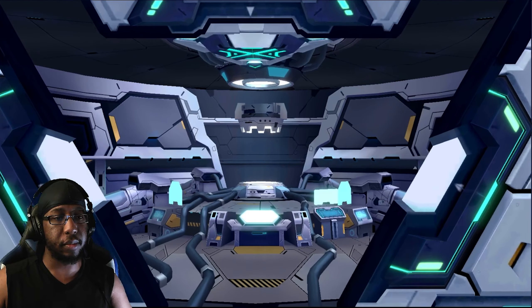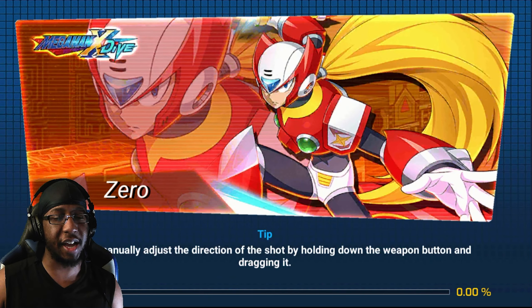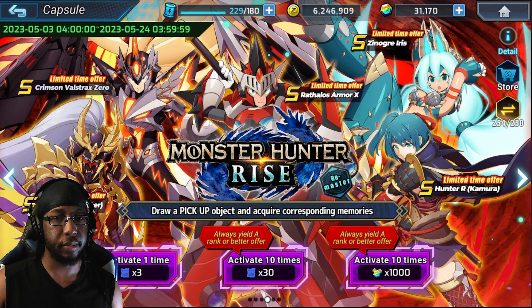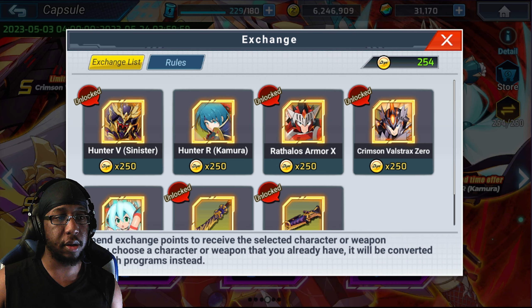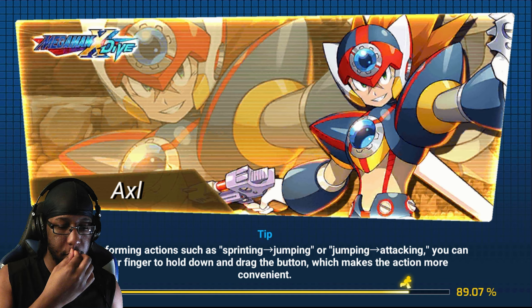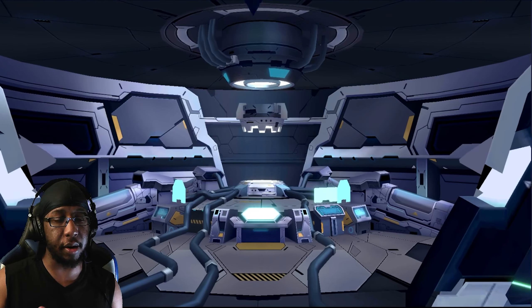So our first pity — let's see it! We were at about 15 minutes. Okay, we'll go Zanogra Iris first and Hunter R in the next one assuming I don't get her. But you know what's gonna happen — I'm gonna get Zanogra Iris on my next pull, because that's something that would happen to me.